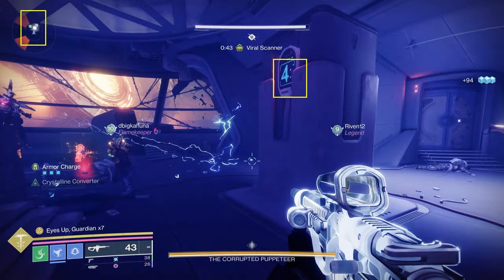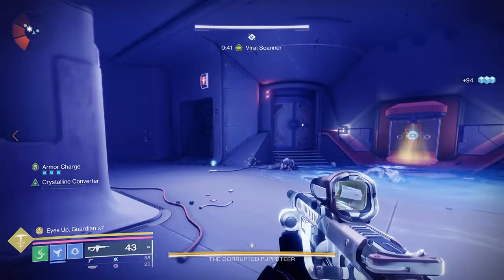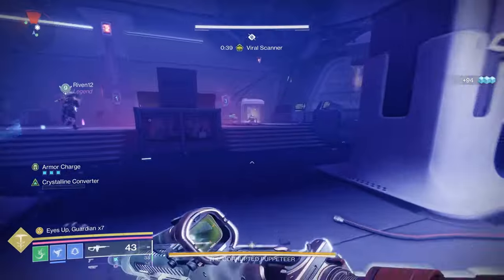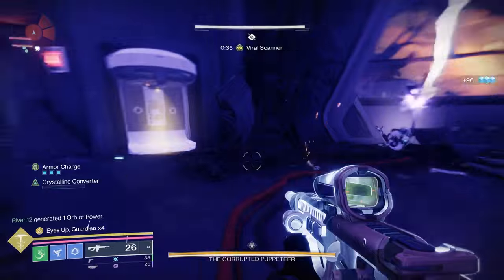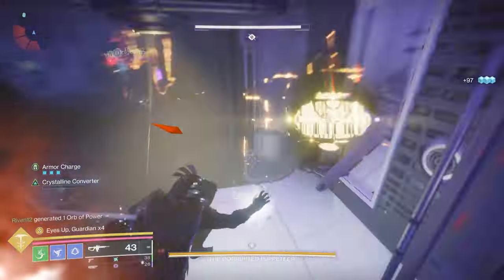Then the operator is going to drop, and at that point whichever number the scanner had, you're going to shoot those — there will be four terminals that you can shoot that are either next to doors or on top of the roof. They can be a little annoying, but you're going to shoot all four of those.